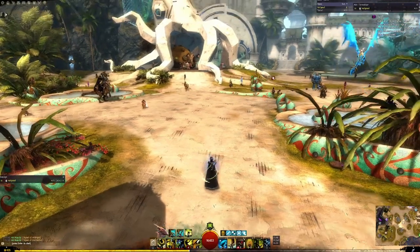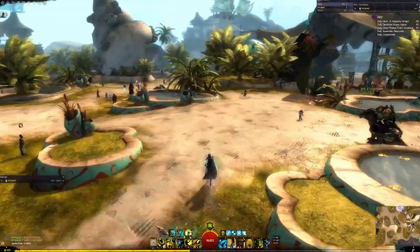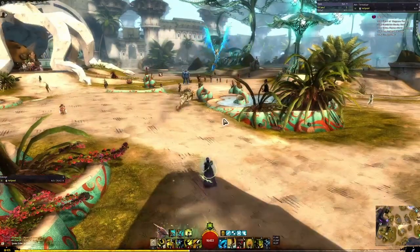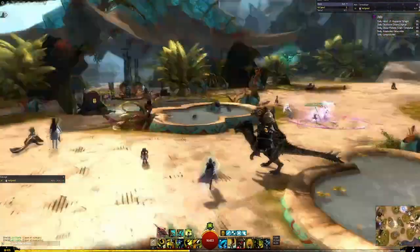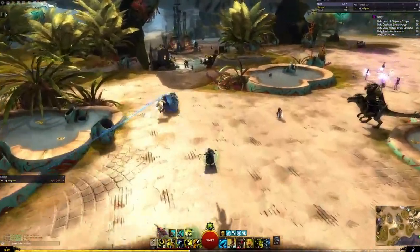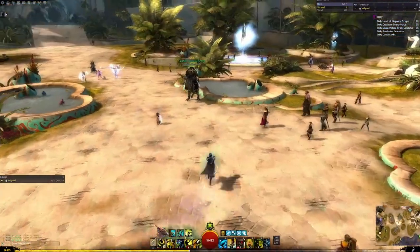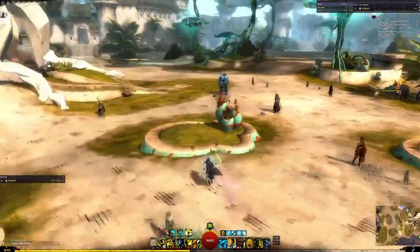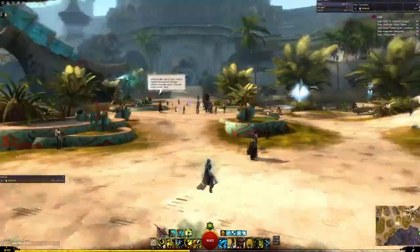Guild Wars 2 has a couple of tiers of armor. First you'll have white armor, which is completely useless and phases out as you get towards level 80. Then blue armor, which is common and very good. Green is slightly better, yellow is fairly decent, and then you get orange — exotic armor. Exotic is basically the step you'll take just before end game. It's quite easy to get, and for higher tier content like big meta events, fractals, and even raiding and strikes, exotic armor is completely fine. Exotic is only about 5% on armor and weapons and 8% on jewelry weaker than best-in-slot armor, so not that much worse.